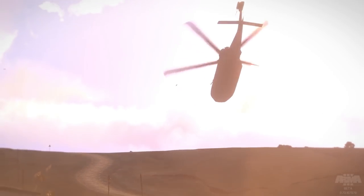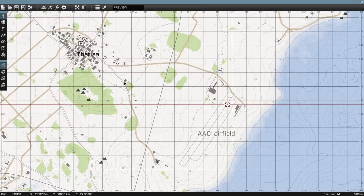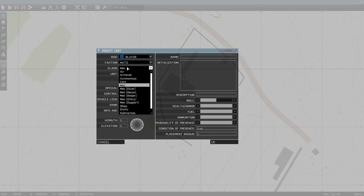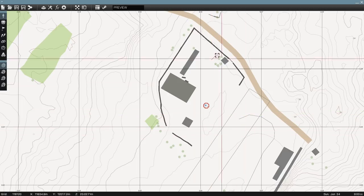If you'd like to easily practice helos by yourself, simply launch Arma 3, go to the editor and load a terrain, then double click on the map to place a unit. Select the type of helo you'd like to fly and position it at a suitable takeoff site. In this case we'll use an MH-9 Hummingbird, as they have a great field of view and are excellent for training purposes.